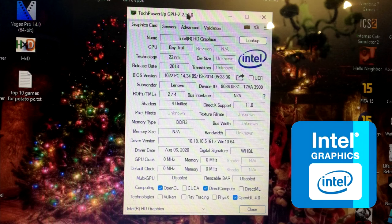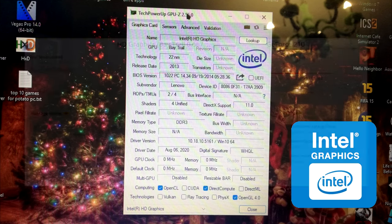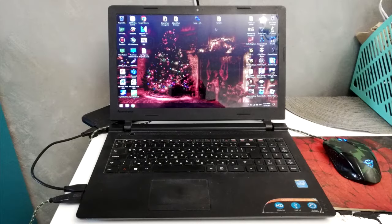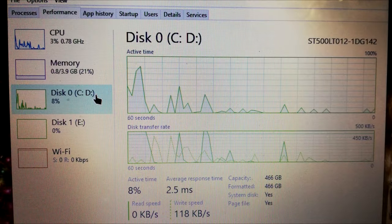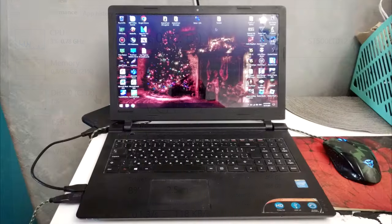Its integrated graphics, the Intel HD graphics, are not just your typical weak Intel HD graphics — they are weaker than the GeForce 210. The laptop also has 4 GB of single channel RAM and a slow 5400 RPM hard drive at its disposal. So yeah, it's awful.